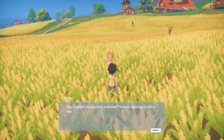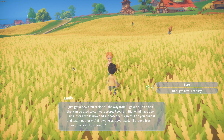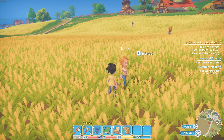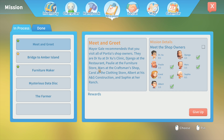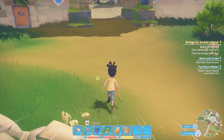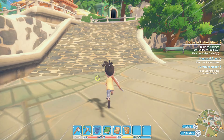Hey neighbor, do you have a minute? I've been meaning to talk to you. A new craft recipe - the planter box! That's good, that's perfect. Do we have a new quest for it as well? The Farmer - we need to create a planter box. Not yet Emily, not yet. I'm sorry, we got a mine.